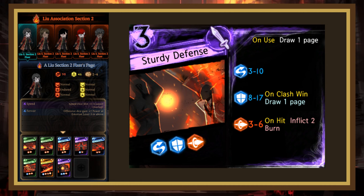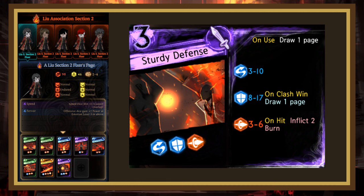Sturdy Defense is an interesting case. It seems annoying to play against as its rolls are very high, but you can literally just ignore it since its only offensive die is very weak. I'm also not a huge fan of putting it in my decks for a few reasons, such as low damage and awkward dice placement. I do, however, like how it draws a page and can draw another if you win a clash with the block die — which is quite likely — as well as the amount of stagger damage it can inflict.